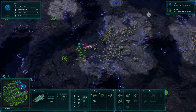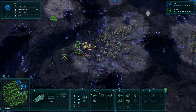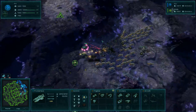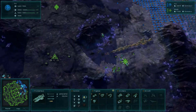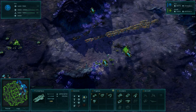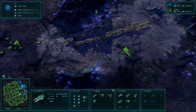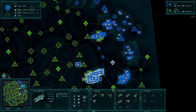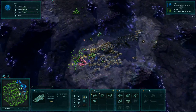This is Ashes of the Singularity Escalation running on an Intel Core i7-4790 with 16 gigs of RAM and a GTX 970 video card. This is running at a pretty decent level. It's holding a solid 30 plus frames a second, typically going above that, but for this to run with this kind of activity going on on screen at that level is pretty amazing. This is a very system intensive game.